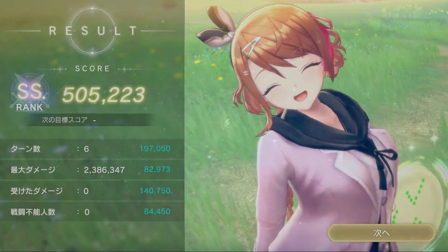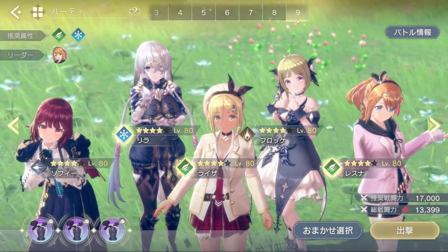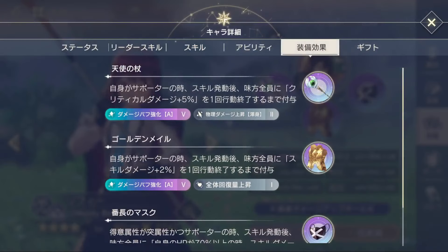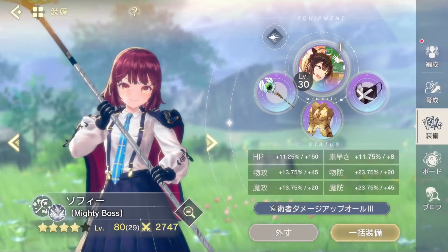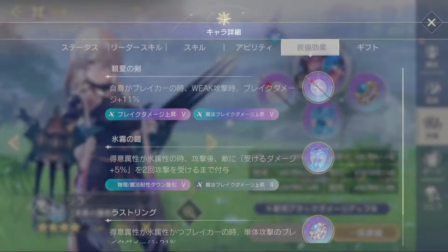Let's take a look under the hood at how the party is configured. Looking over the gear, Sophie uses various pieces that grant buffs after her actions and the enhanced attacker buffs trait to boost these. The second character is Flex, usually a pre-breaker — Leela in this case.